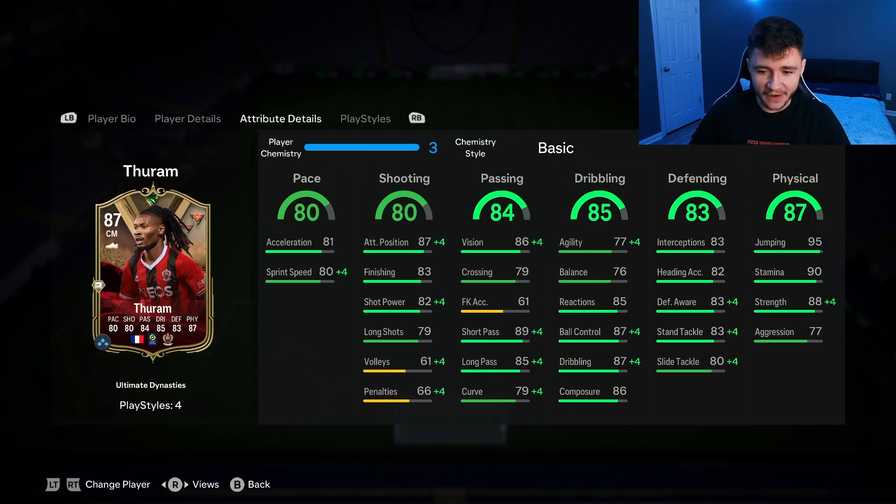Although the card does have 85 dribbling overall, he does only have 77 agility with 76 balance, so you can expect him to feel a tad bit clunky on the ball. But he does have really good reactions at 85, 87 ball control, and 86 composure. As a box-to-box midfielder, the defending is going to be very important, and Turam does have 83 defending — which is actually a pretty decent stat. He has 83 interceptions, 83 defensive awareness, and 83 stand tackle.